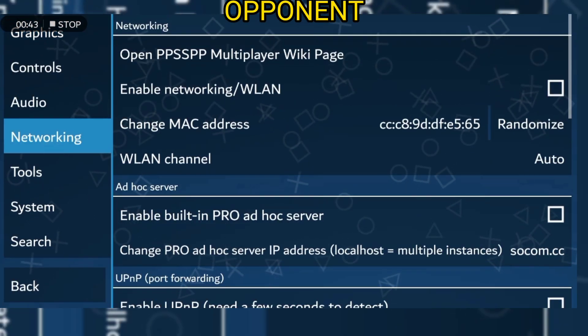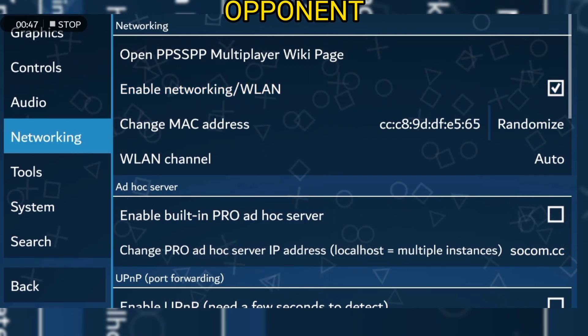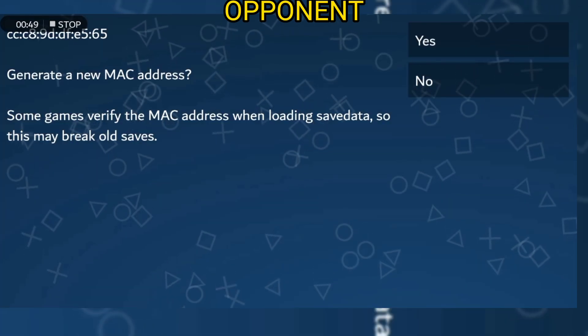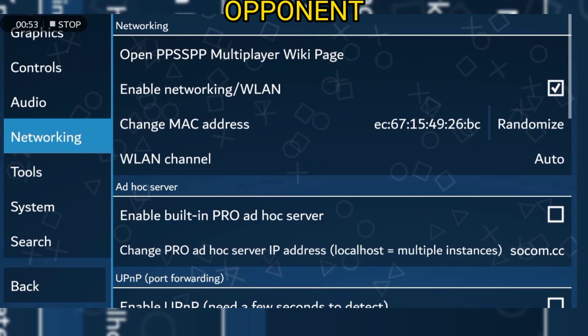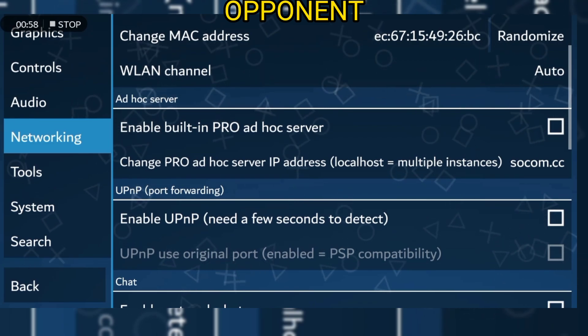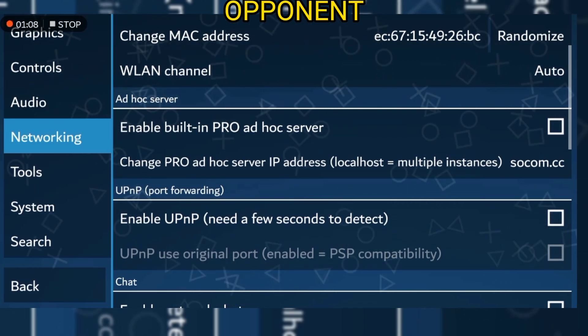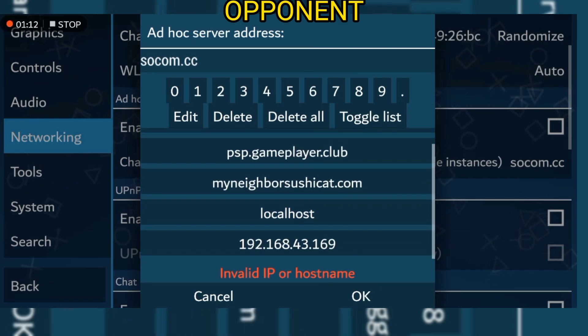For the opponent: go to your network settings, enable WLAN, and randomize the MAC address. Built-in pro ad-hoc server — you don't need to own it. But the IP address is now important. Remember, for the host it was 192.168.14.110 — you better write it exactly like that.